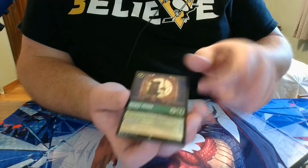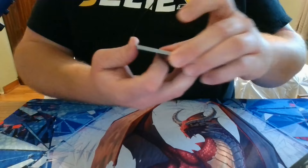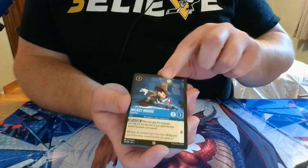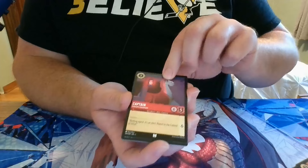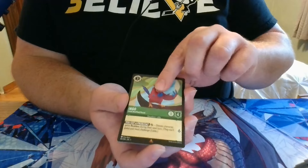Pretty solid pack right there. Pack 12: we have Abu, Simone, Tinkerbell, Peter Pan, Mickey Mouse, Tinkerbell, Captain, Reflection, Flynn Rider, a Rare Plasma Blaster, a Rare Iago, and a Foil Tangle — which looks very good with the hair foiled.